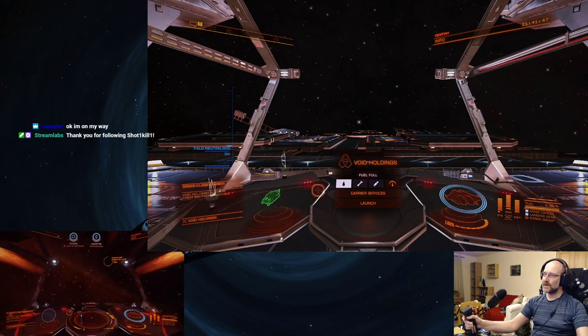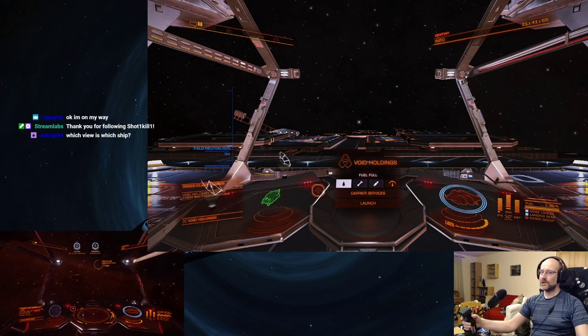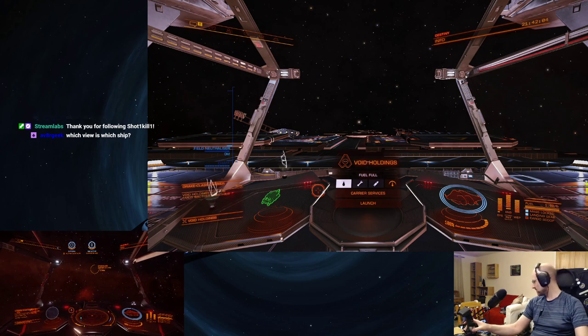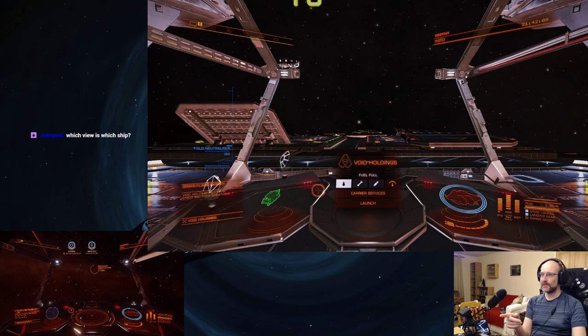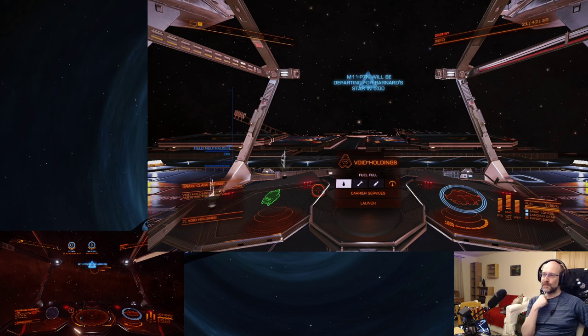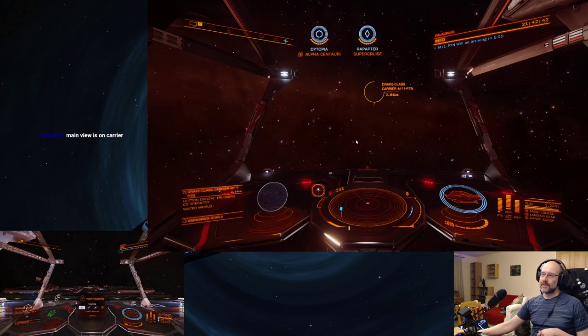How far away do I want to be from that? Let me back off a couple of kilometres. So the ship in the main view is waiting at the jump-in point for the carrier. The nav marker appears when you've got less than 10 minutes to go — the nav marker will appear, and it says arriving in 5 minutes. So a nav marker will appear in the system that the carrier is jumping to. The carrier's going to jump here, so you can actually wait and see it arrive.